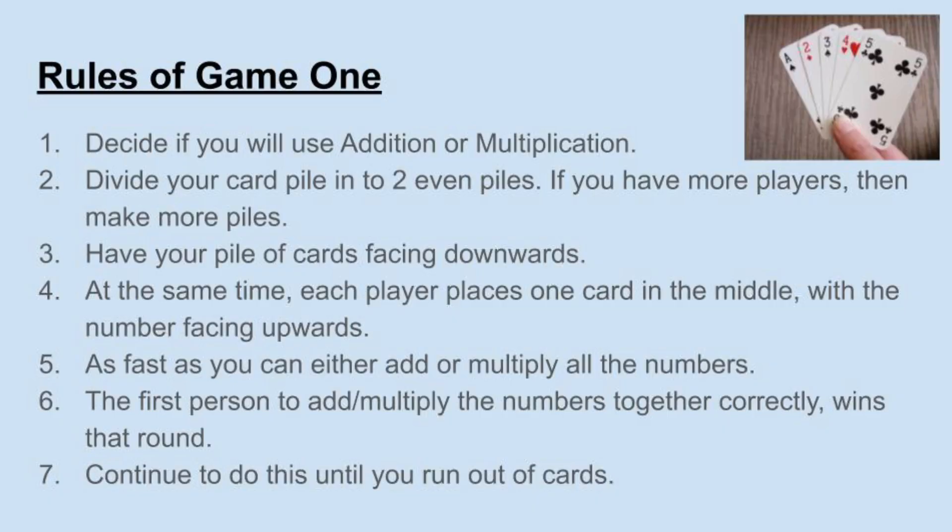Rules of game number one. Decide if you're going to use addition or multiplication — that's very important to do first. Divide your card pile into two even piles. If you have more players, then you need to make more piles. Have your pile of cards facing downwards. At the same time, each player places one card in the middle with the number facing upwards.